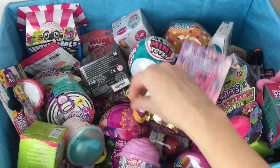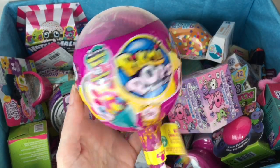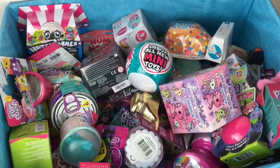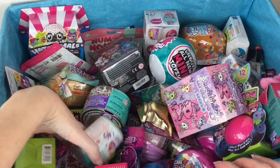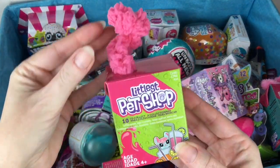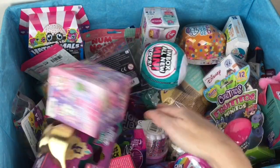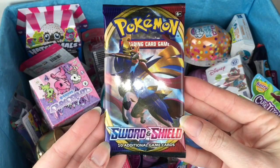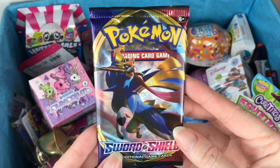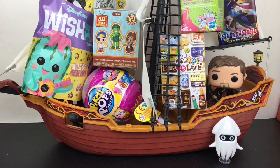Moving on, let's grab this big guy — going way back to a jumbo Pikmi Pop surprise capsule. You get two little mini plushies in here, which is cute. I haven't opened those in a while. And then over here I have another box, but this one is a Littlest Pet Shop juice box with a little mystery plushie inside. And let's go all the way down here and grab a Pokemon Sword and Shield booster pack from the base set. Everything is loaded into the jolly roger — quite the cargo haul! We have our captain and blooper of course, so let's get started.